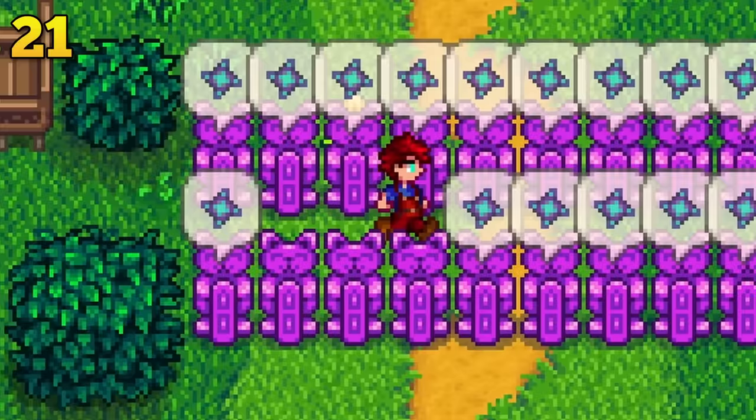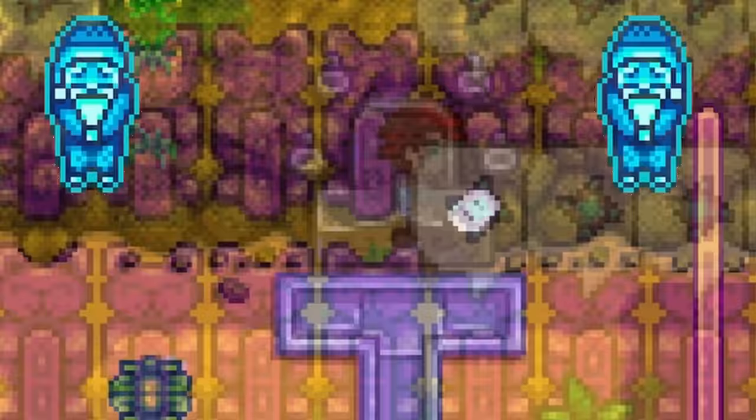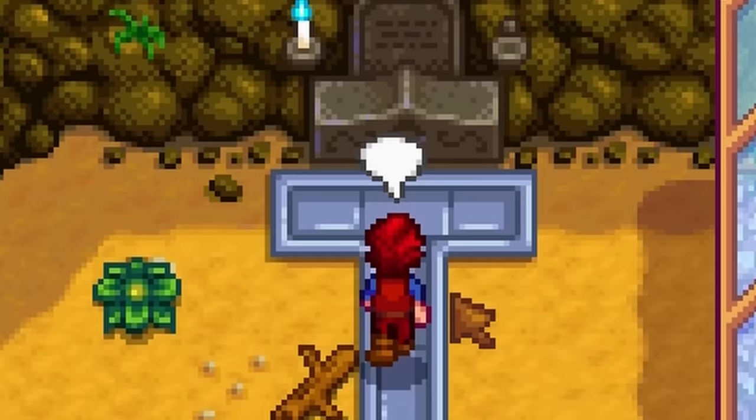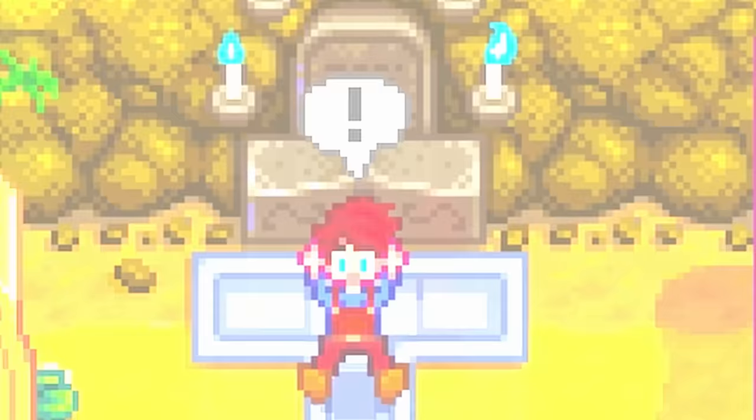Getting a statue of perfection is amazing — this little statue will produce iridium ore for you every single day. But what if you do not get four candles and your grandfather isn't happy with your progress? You need not worry, because you can easily place a diamond on his altar to cause him to re-evaluate your farm, giving you another chance at happiness.